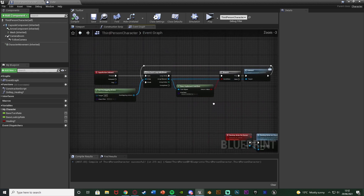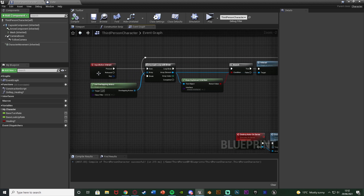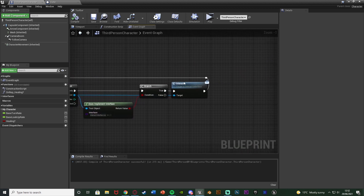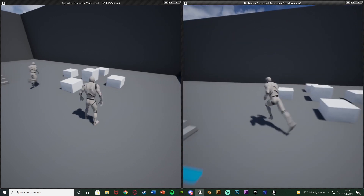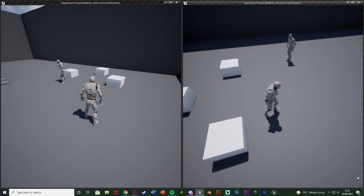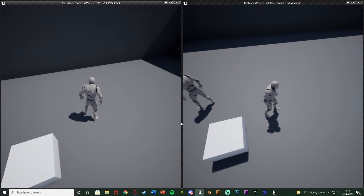Make sure you also have your interact code so you can actually have it working. Because when we interact we're going to see if we're overlapping it, and if we are it's going to call this interact function we've just set up. So let's hit play and test this out. Moving the boxes into position - I can pick these up and it will work for both the server and client. This is working perfectly.